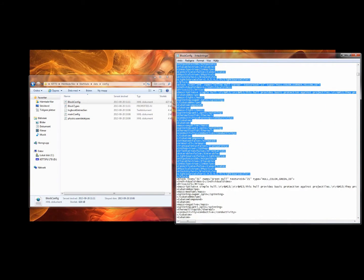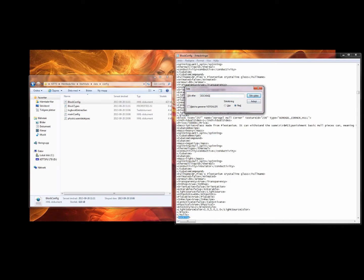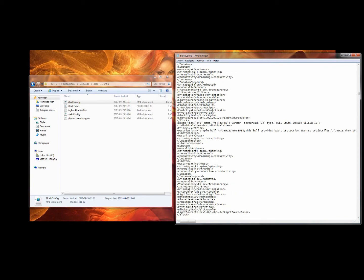Then we copy. Then we wanna find the end of the hull section in the shop menu, so we're gonna type "docking," which is the next section. And before this row, we're gonna paste that which we have copied.